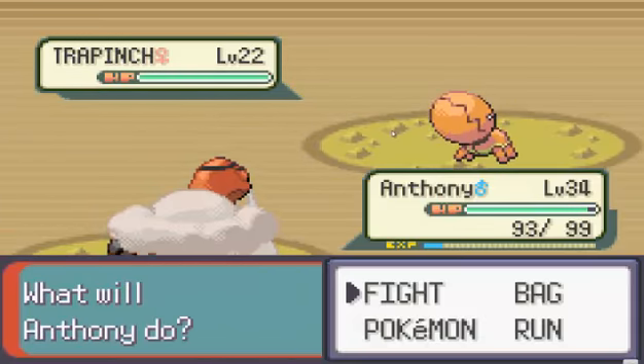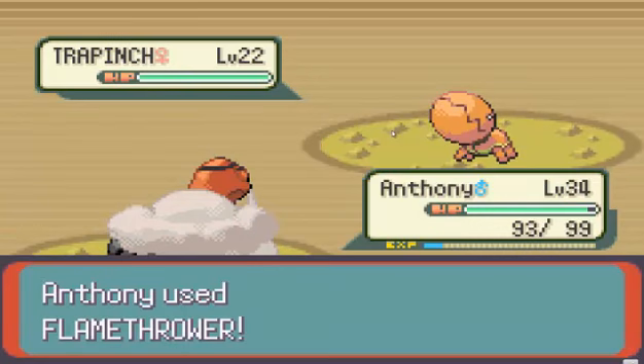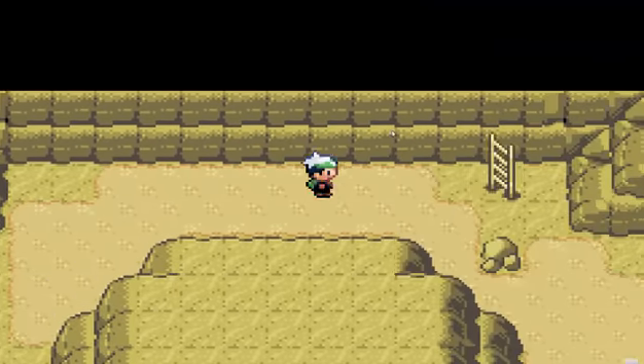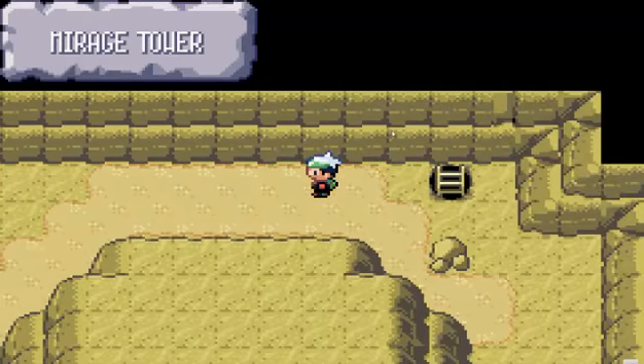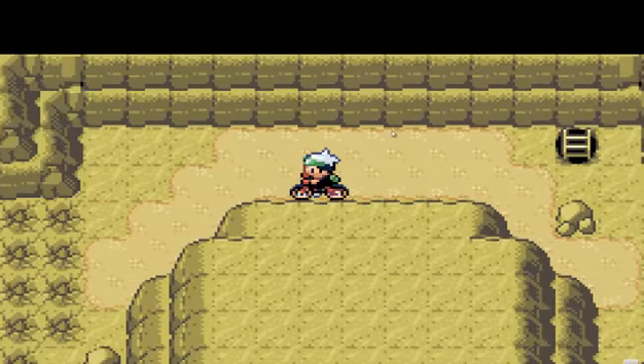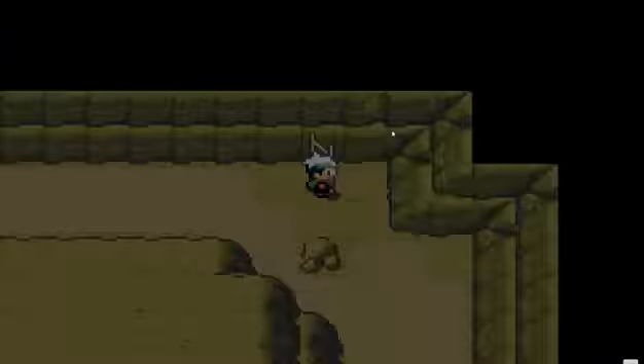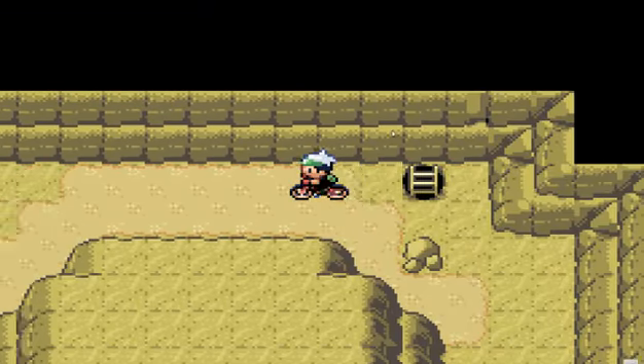Anorith! It's a female! Get it, get it, get it! Don't kill, don't kill! Oh, you need the Mach Bike here. You better not go super fast, it's not gonna work. How do you go past that? You go on the Mach Bike and you have to roll past it.